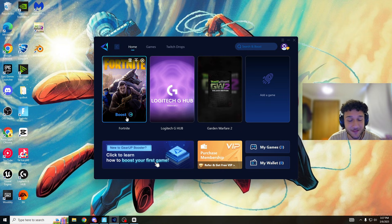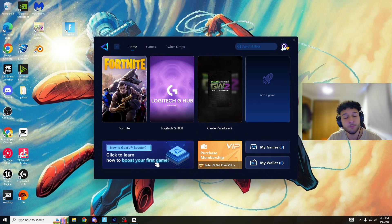Apparently all you have to do is press the boost button and it should boost your ping to the lowest possible. First, I'm going to load up Fortnite with no Gear Up involved, then once we see what our ping is, we'll load up Gear Up, press boost, and go back into Fortnite to see if it actually works.